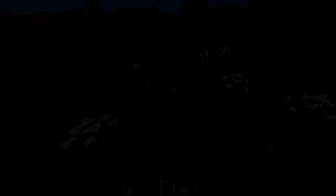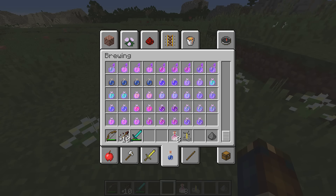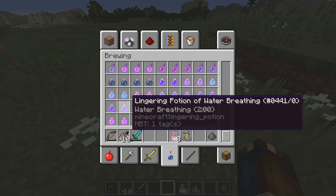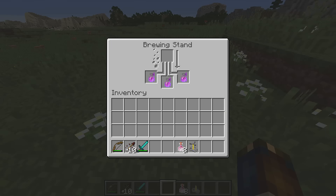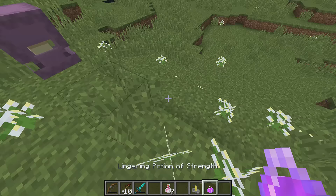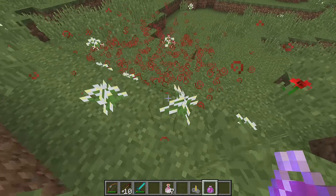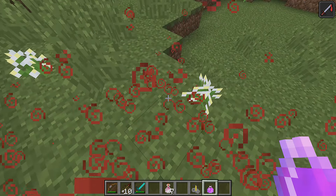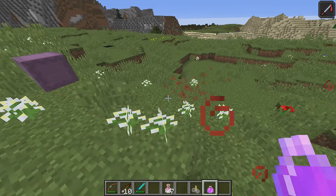The Dragon's Breath can be used to create lingering potions. To do that you add a Dragon's Breath into a brewing stand that has splash potions in it — it has to be added to splash potions — and then you get a lingering potion of the same type. The lingering potion is different from a splash potion in that it creates a cloud effect on the ground where you throw it. This cloud will apply the effect of the potion to entities in that cloud until the cloud disappears. It disappears over time but it also disappears quicker when it applies effects to entities.